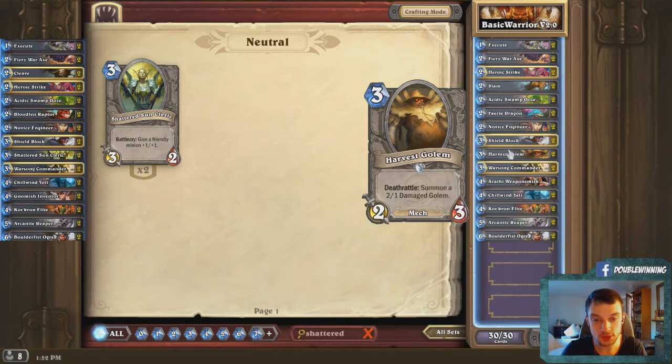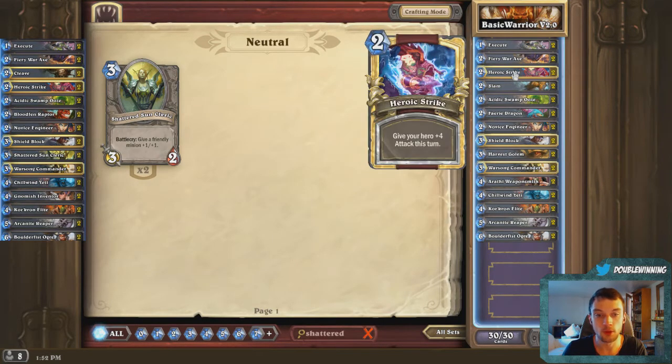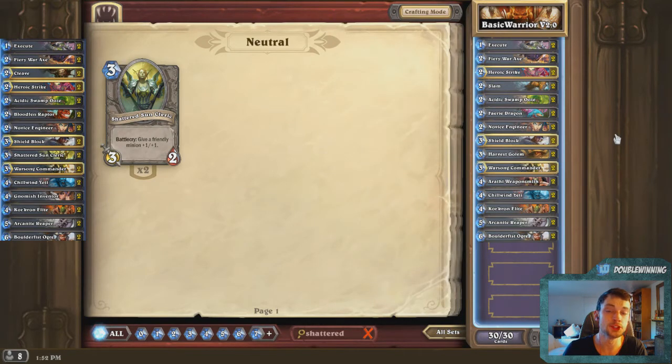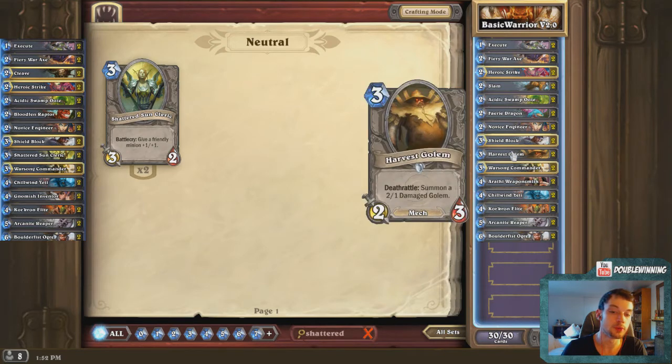Harvest Golem stays within 3 or less attack so it can get charge from Warsong Commander. Unfortunately, the Damaged Golem deathrattle token does not get charge from Warsong Commander. But overall, Harvest Golem is a better card than Shattered Sun Cleric — it's a solid card you can play whenever, you don't need to combo it, and it gives you a sticking card. If you play Harvest Golem and they destroy it, you get the Damaged Golem to follow up with, allowing favorable trades. Overall, Harvest Golem is better than Shattered Sun Cleric. If you find every time you draw Harvest Golem you wish you had Shattered Sun Cleric, then play Shattered Sun Cleric — easy as that.